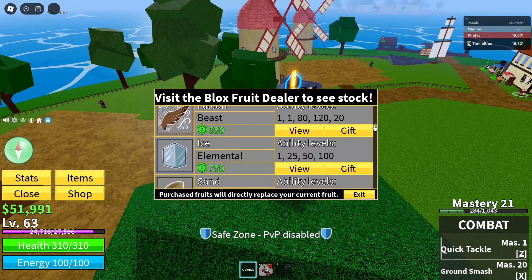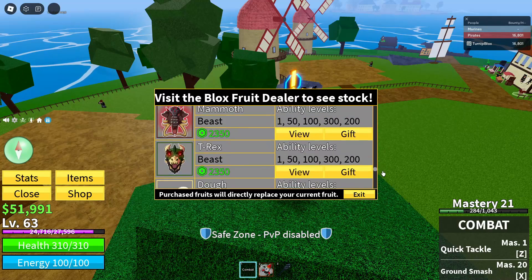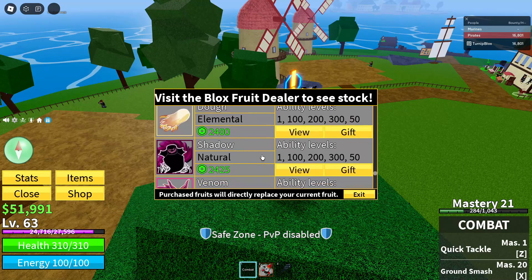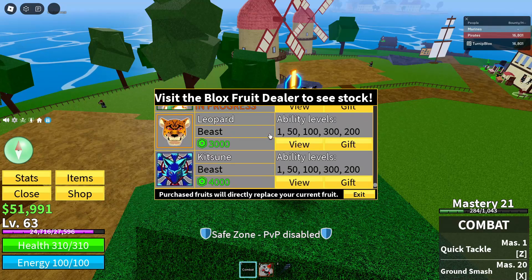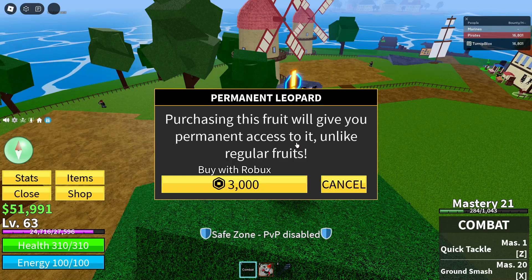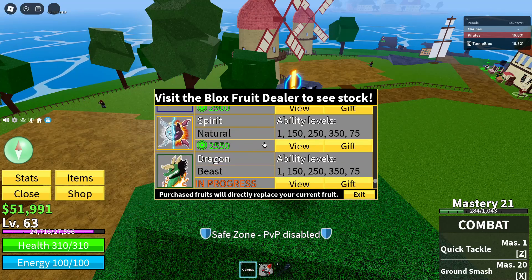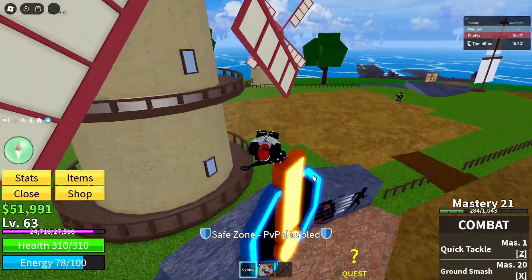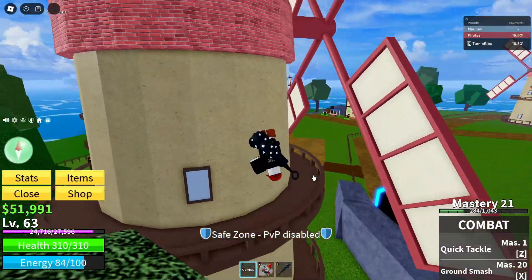If you're like a seasoned Blox Fruits player, you know that mythics are pretty overpowered. And they're expensive. Look at this — Kitsune fruit, 4,000 Robux; 3,000. And every 100 Robux is equal to like a dollar, so this is like $25, $30, $40. So out of nowhere, they just released a crazy code.